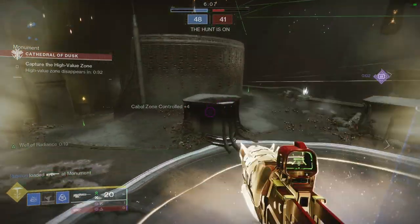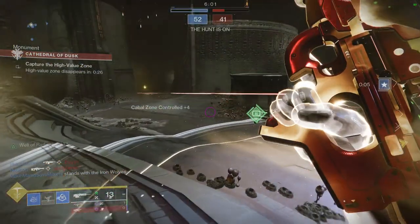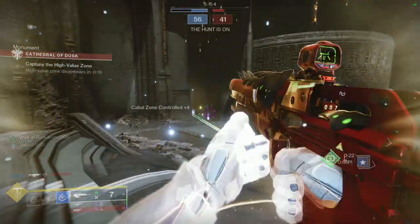The drop rates are really terrible — just expect to be there for a while. You can do Crucible, Gambit, or Vanguard. I did Crucible because it was the easiest option for me — Vanguard makes me sleepy, and I'm just not going to do Gambit. So let's actually look at the armor now.